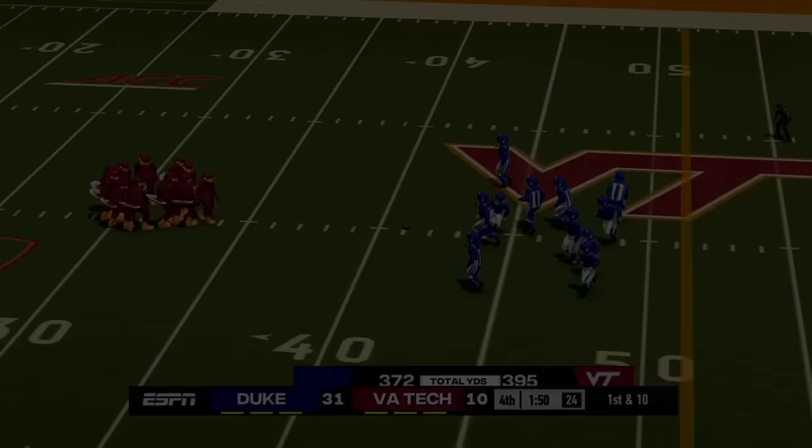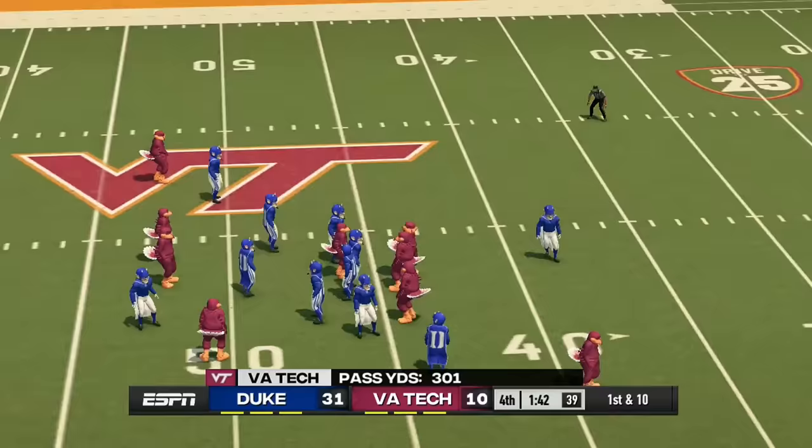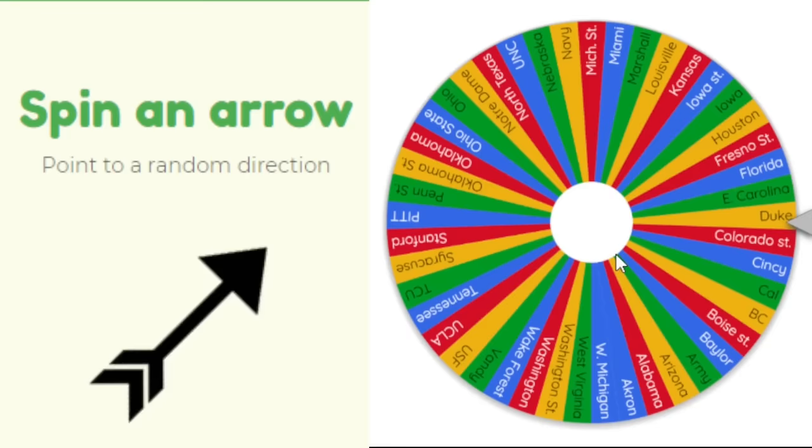Duke heads north to face Virginia Tech. The Blue Devils go into the Hokies' place and absolutely dominate, picking up a massive piece of land. The Duke Blue Devils are in business.